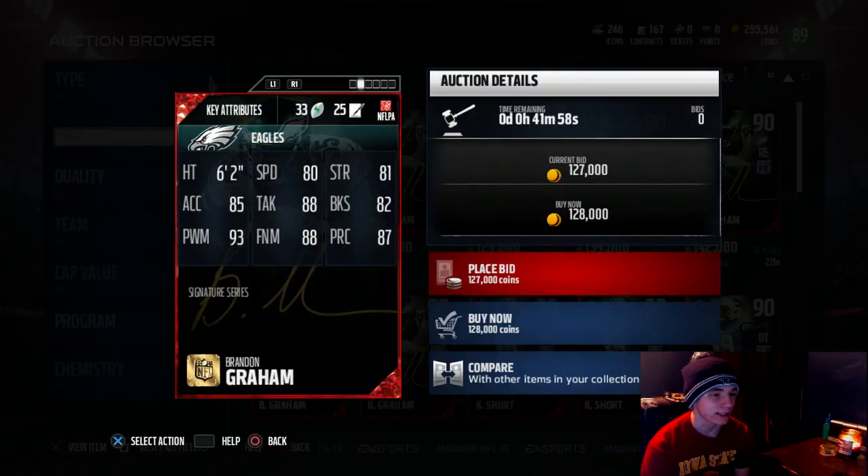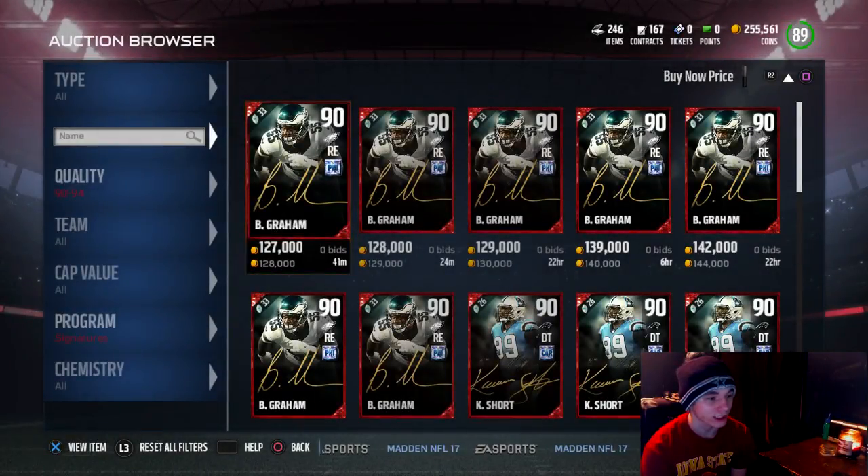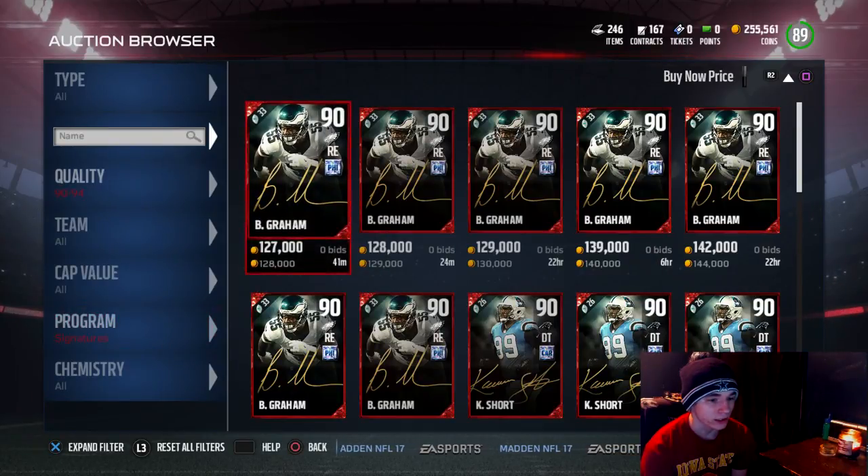Brennan Graham — 80 speed, 81 strength, 85 acceleration, 88 tackling, 82 block shedding, 93 power move, 88 finesse, and 87 pursuit. That's the closest I've seen power move and finesse moves at a true right end yet this year, so he looks glitchy.